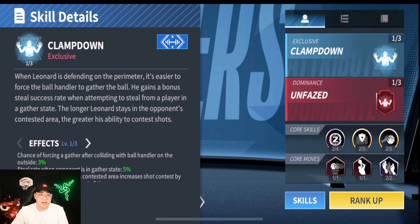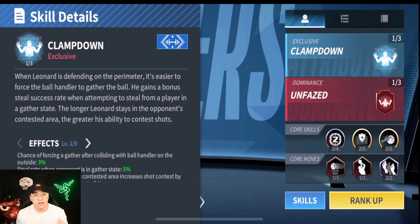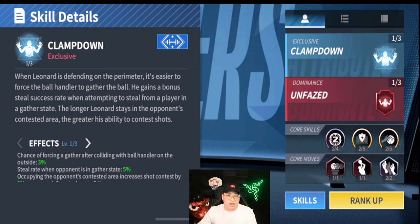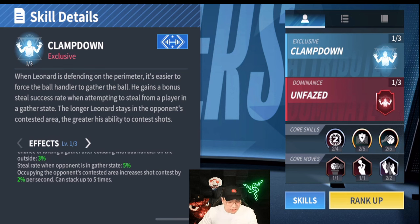The longer Leonard stays in the opponent's contested area, the greater his ability to contest shots — that is insane. Just staying in that contested zone cone plays a big factor. His ability legit is going to make it harder to get a wide open shot — that's just his presence. Chance to force a gather after colliding with the ball handler on the outside goes up by three percent, steal rate on the opponent in the gather state is five percent up, and occupying the opponent's contested area increases shot contest by two percent per second, stacking up to five times.